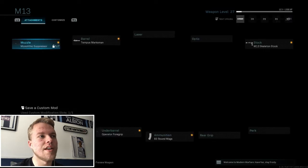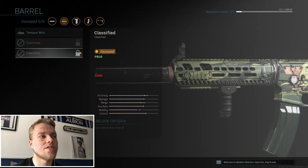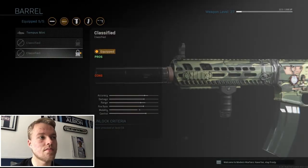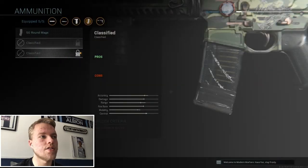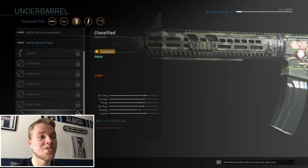As you can see here, we have the M13 and I'm using attachments which I haven't unlocked. This one is level 56 to unlock and I'm only level 27 on the M13. I have the barrel unlocked, and down here 60-round mags are level 53 — again, I'm only level 27, but I'm using it. The fore grip is level 64 and I'm using it too.